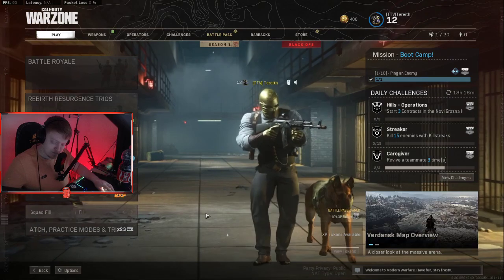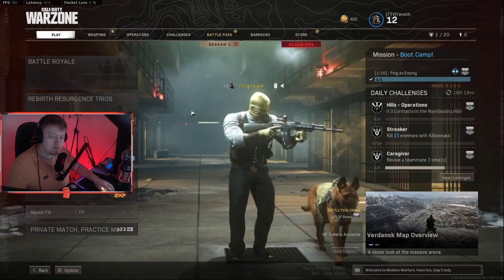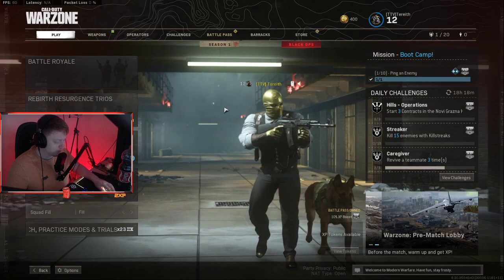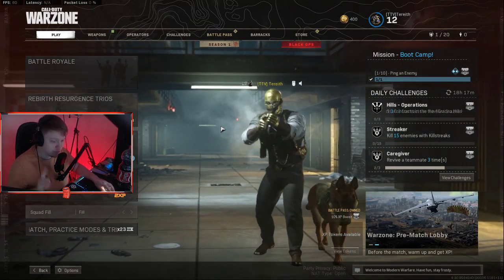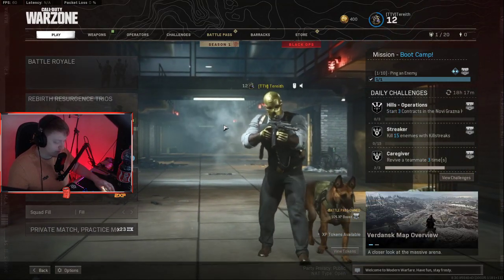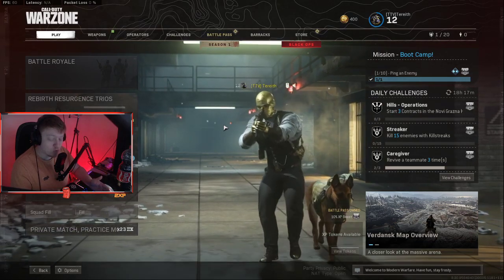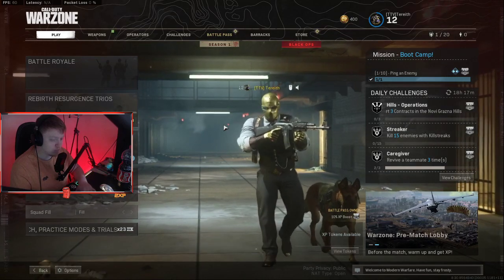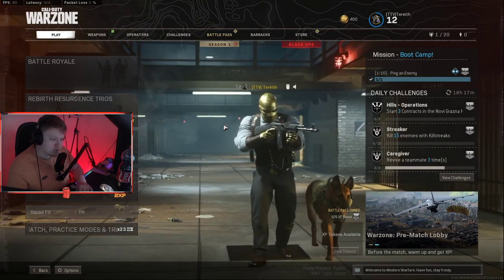I can tell you right off the bat that I'm still shadow banned, but it's looking a little bit different. When you're shadow banned, it takes 15 to nearly 20 minutes to find a single match — this is no longer the case for me. Option A is that there's been a lot more shadow banned players now than before, or option B is that there are two different kinds of shadow bans: a light queue and a heavy queue.